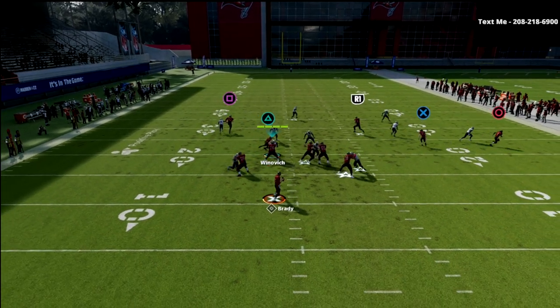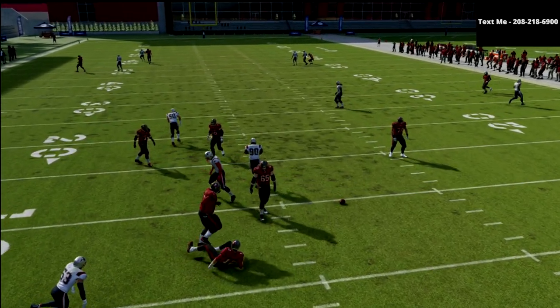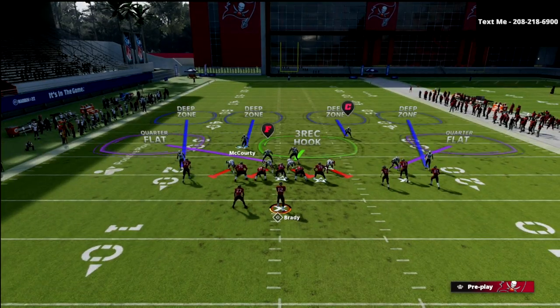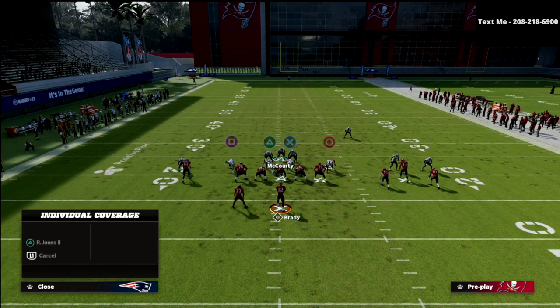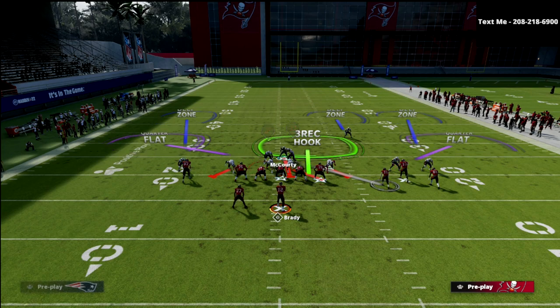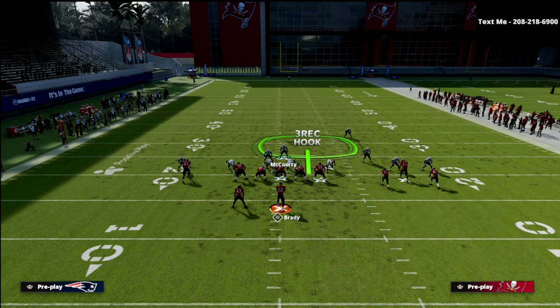You can see how that runs — you can wait on that and get it to cross the face. Where Palms coverage is really beneficial is you're going to be able to open to that side of the field with the free safety — McCourty. You don't have to worry about anything on the backside, so you can open up to this side, and what you'll see in this verticals concept is there's really not a lot open.